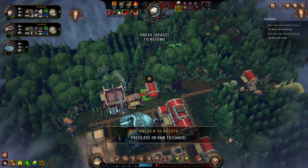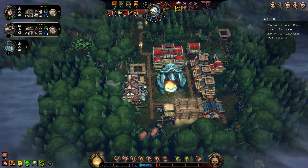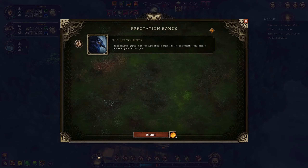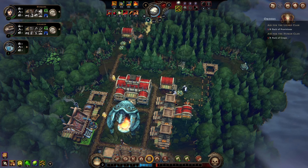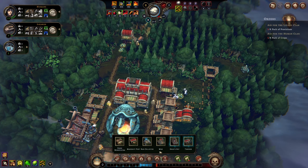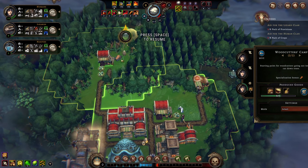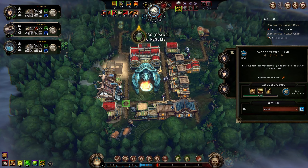Eight packs of provisions or 50 meat, plus three lizard resolve and two parts, or five lizards and 20 training gear. I think we're going to go with the packs of provisions here, because I really need a way to produce training gear and coal is okay but I think I'd rather have the parts and the lizard resolve. We'll do that.